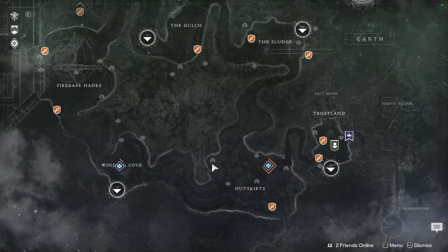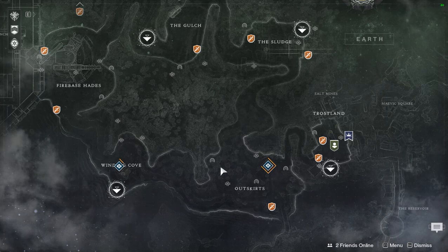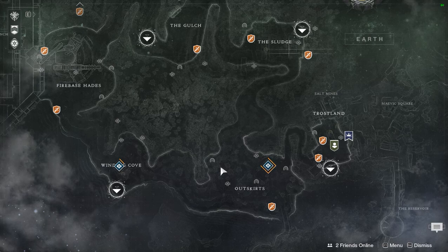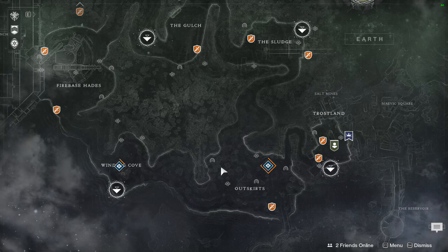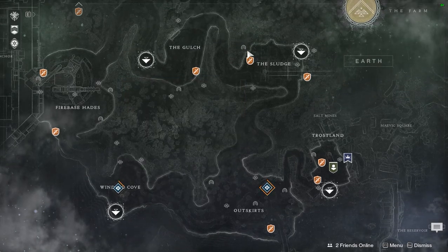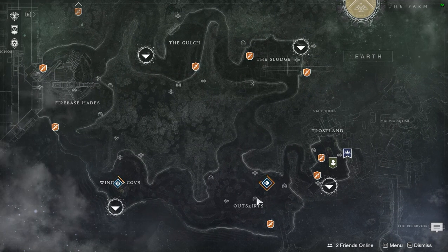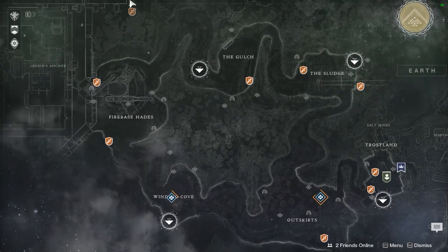I've also been doing lost sectors. On the map they look like an upside-down U with a dot in the middle. Inside each one there's a mini boss, and when you kill it you get a key to open a cache. A lot of the time the cache will give you two pieces of blue gear and some shaders. These are really good to do - I don't know the respawn timer but every time I've gone to one it's been up.